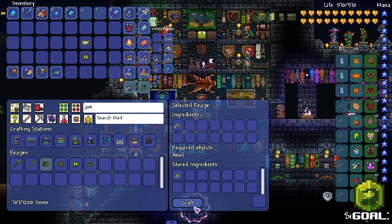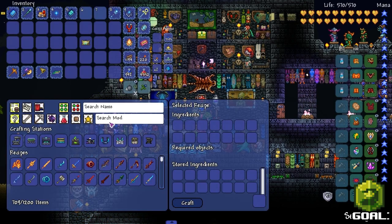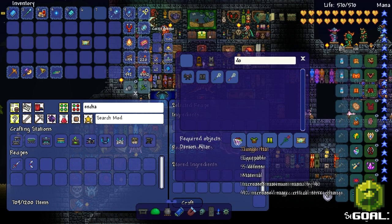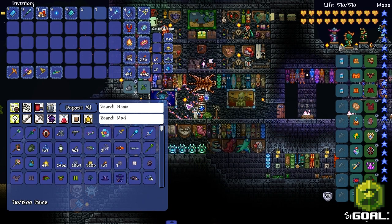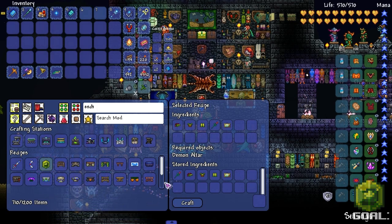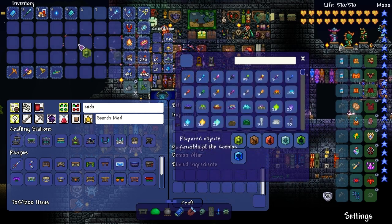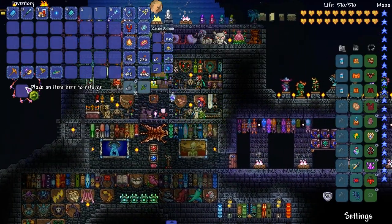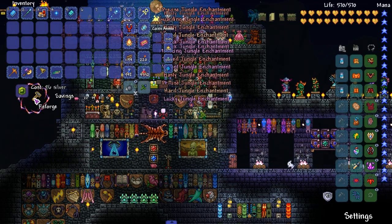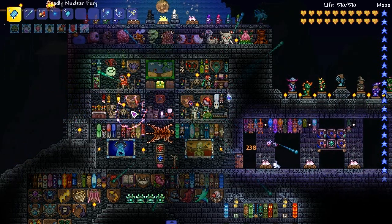I shouldn't take those out - put that back. Is the Staff of Regrowth in there? Yes it is. Let's make the enchantment. Jungle hat, jungle shirt, jungle pants - I didn't put the painting in there. Now we can make it. This is mana usage - taking damage releases a spore explosion, pretty good. Let's craft that. These are materials for something else too - that's pretty cool. Let's reforge it and get a warding on it. That's gonna reduce mana usage.